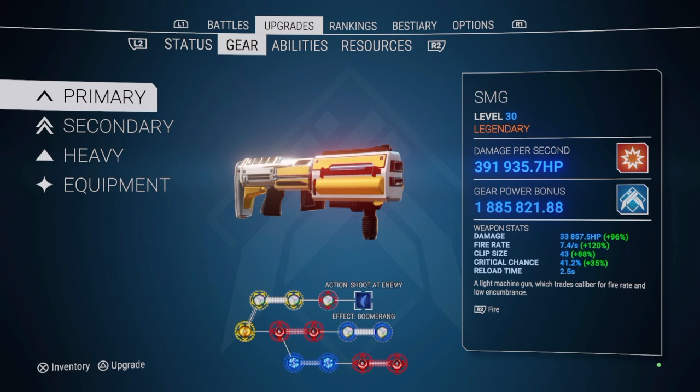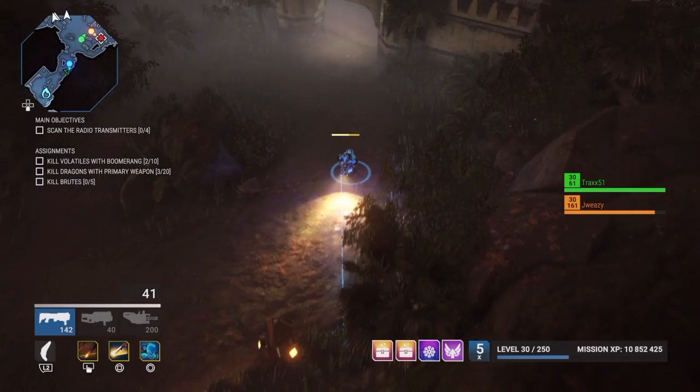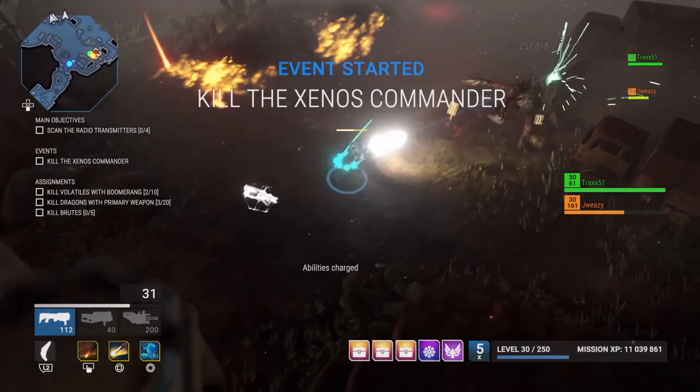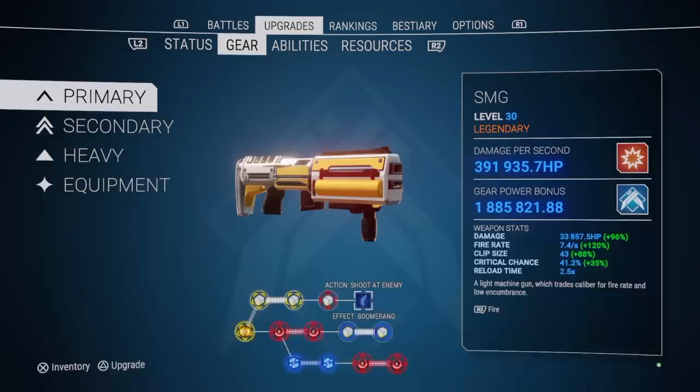When I showed my last 12-slot primary weapon — my old one — somebody asked in the comments where did you get it from, so I just want to show you where I got this one from. The mini bosses in a mission — the hitmen — we killed one and when I opened the chest, this is what came out of it.